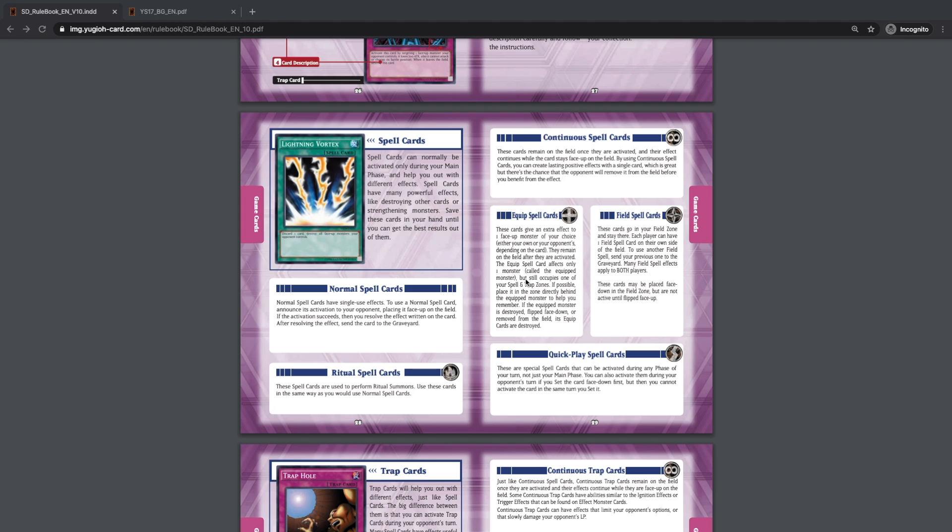Equip spell cards target a monster on the field and are equipped to that monster, remaining on the field after activation. They can only affect one monster and stay in your spell and trap card zone. The rulebook says to place it in the zone directly behind the equip monster, but I'd recommend not doing that because of cards like Mekk-Knights, which can special summon themselves if you have cards in the same column. If the equip monster is destroyed, flipped face down, or removed from the field, the equip card is also destroyed.